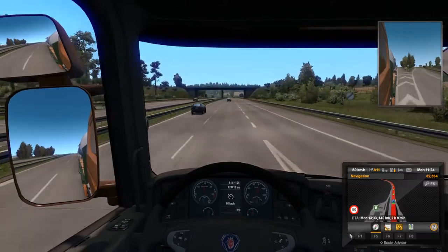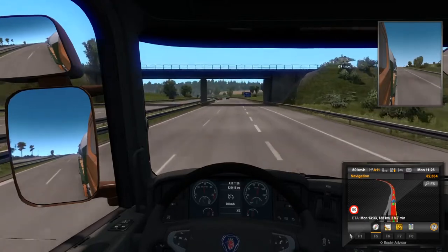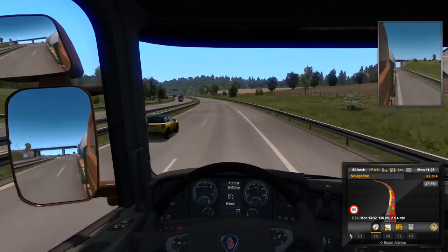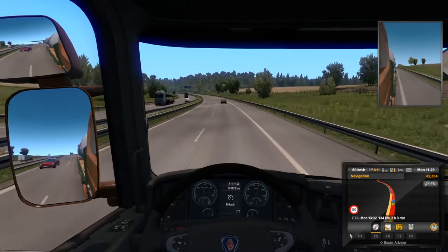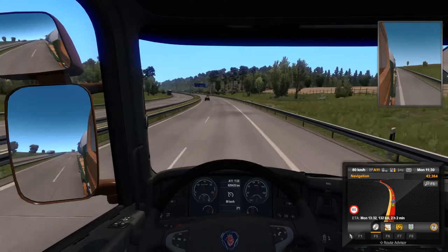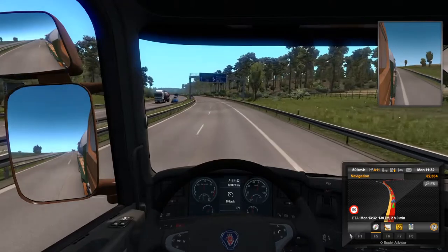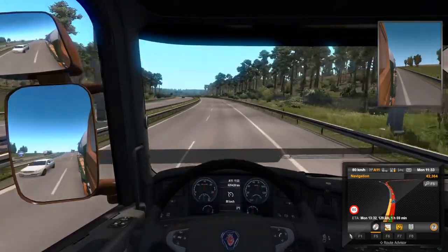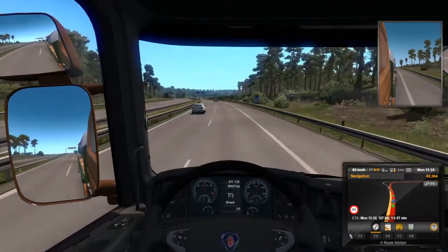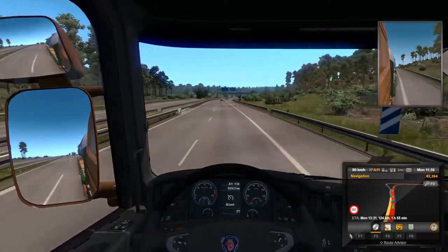One thing cruise control struggles with is downhills. Going downhill, cruise control doesn't have access to your brakes and won't use engine brake either, so it will have a hard time keeping your set speed and you'll probably start speeding. If you have a retarder on your gearbox, cruise control will automatically kick that in to slow you down.